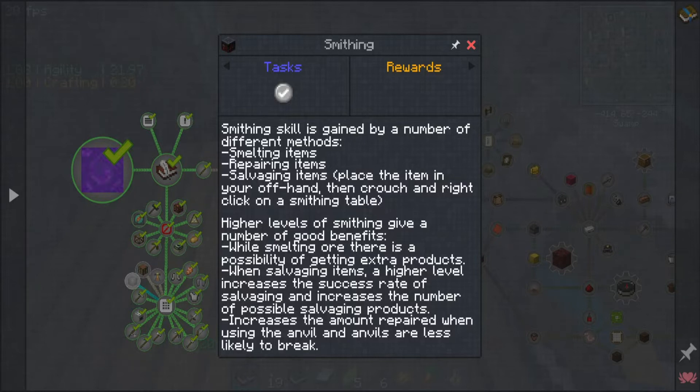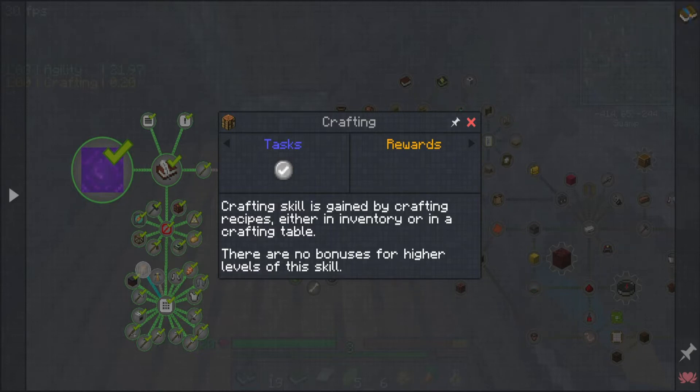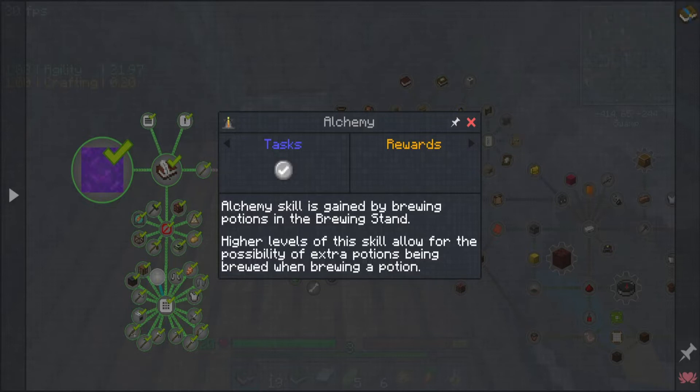Smelting items, repairing items, salvaging items - higher levels give you the possibility of getting extra product, increasing success rate of salvaging, and increasing the amount repaired when using an anvil, making it less likely to break. Crafting is gained by crafting recipes either in inventory or crafting table - there is no bonus for higher level skill. Alchemy: higher levels allow the possibility of extra potions brewed when brewing.